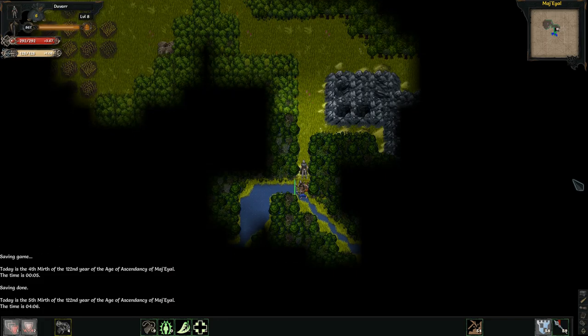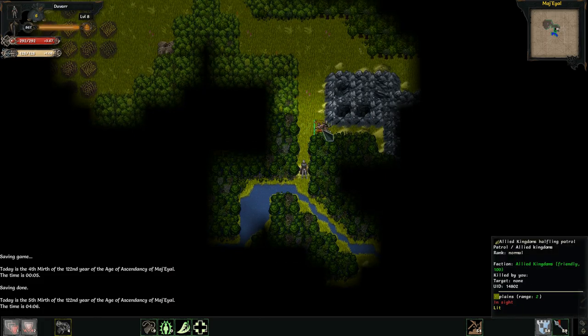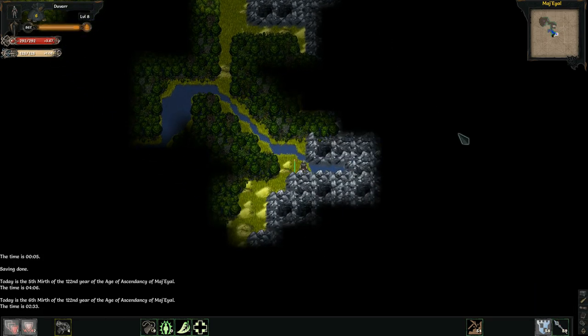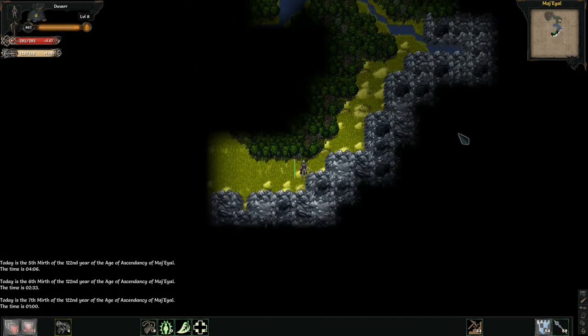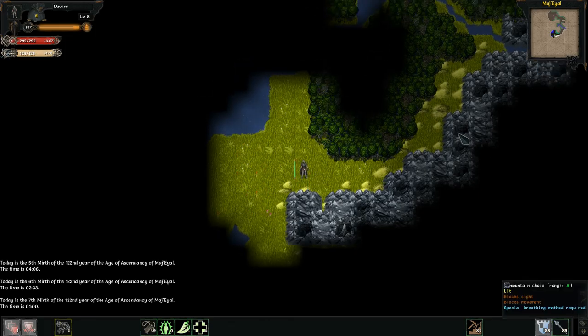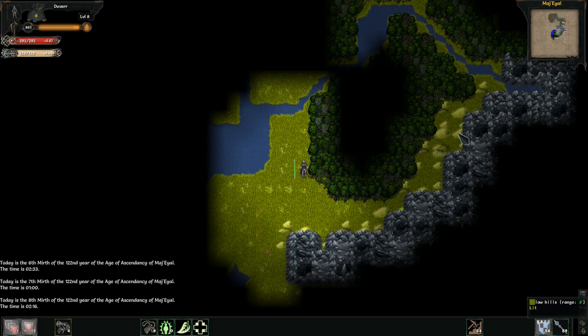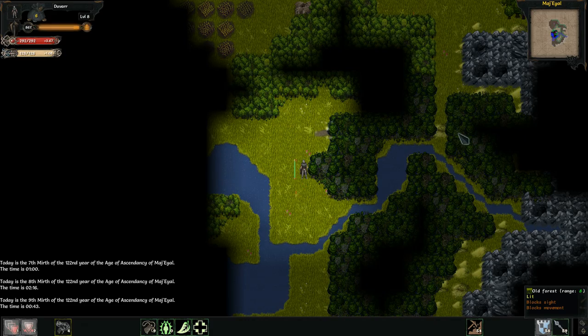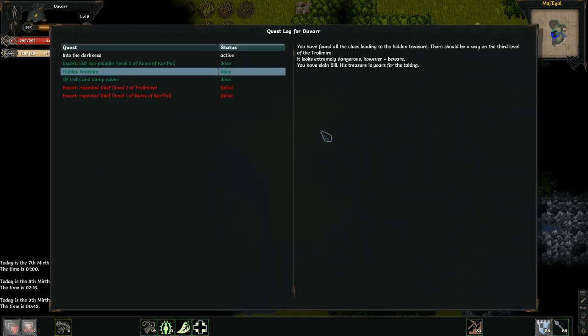This is something that isn't entirely unique to ToME, but usually most roguelikes of this nature do not have an overworld like this — they're usually purely a single dungeon. So normally it's just a single dungeon where you're after the MacGuffin. Like in Dungeon Crawl you're after the Orb of Zot, which I think is the same thing as in NetHack. But I was never a fan of NetHack — I know that's going to make me a blasphemer in some people's eyes, but I was an Angband guy.